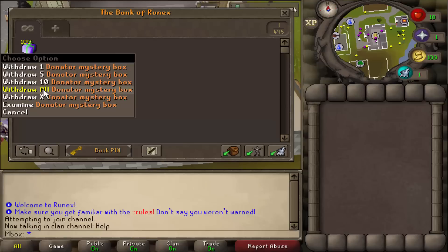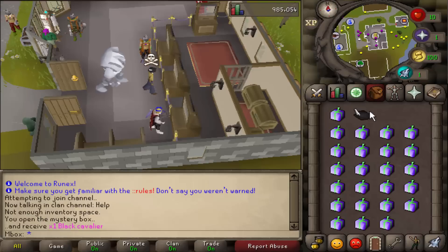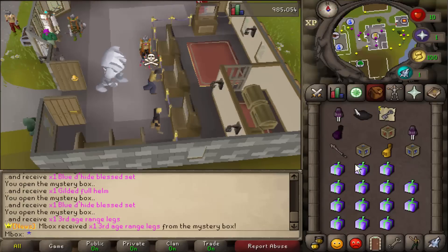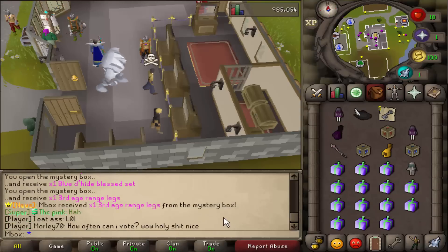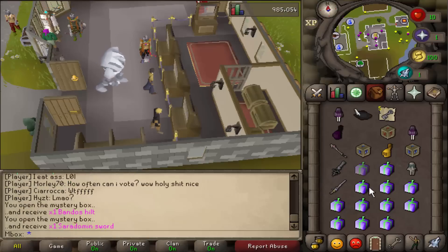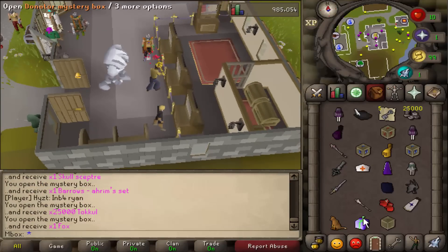Now we're opening 100 donated mystery boxes to see what loot they give. First one: black cavalier - I'm pretty sure that's quite rare. We got a corrupted helm, five crystal keys, two pantaloons, a Karil's sword, and oh my god - third age range legs! And a Bandos tilt nurse hat. We're getting so much good loot from this. We're also getting quite a lot of cosmetics. We got a chicken - I'm pretty sure that's a cool custom item as well.